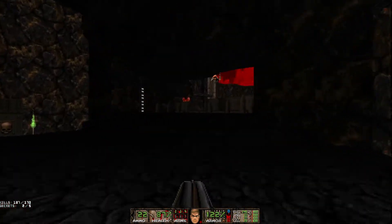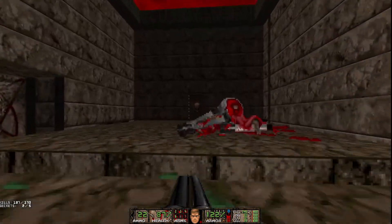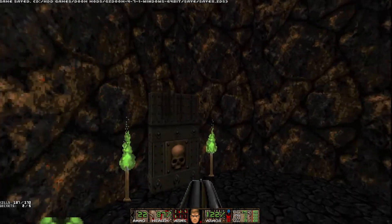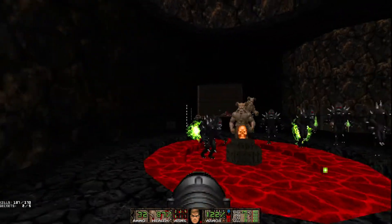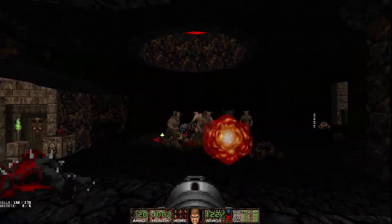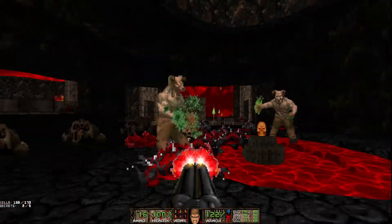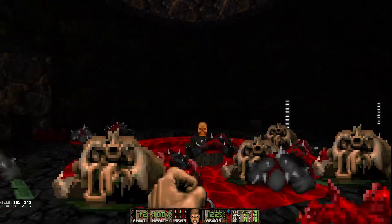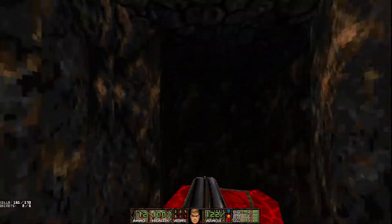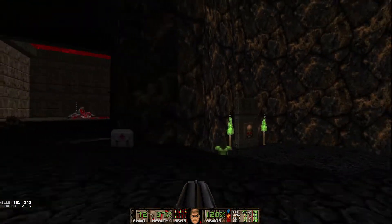There's a teleporter just to get out of there. Alright, beautiful — 32 rockets. Why don't we hit the switch? Lots of hell knights. I'm not that worried about hell knights — usually there have to be quite a few before they start making me sweat. Still haven't figured out how to Telefrag that Baron.